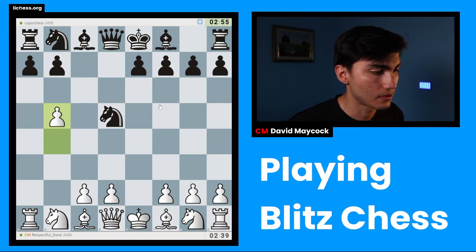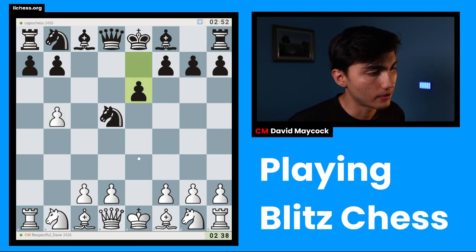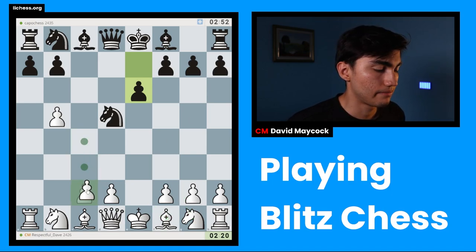Preventing Nc6. And you're going to get C4, D4, Nc3. You got your pawn back as white, which is already kind of a little win. How do we continue? I want to play C4, but it seems a little bit impulsive. I want to play Nf3 and Bc4 as well. I'm going to play C4, Nf6, and Nf3.